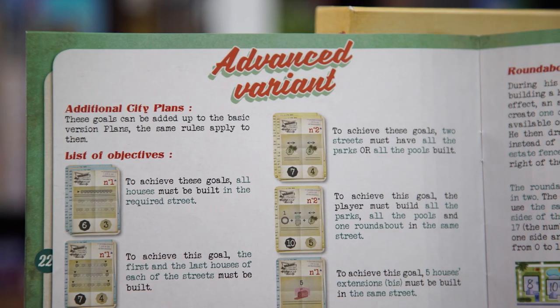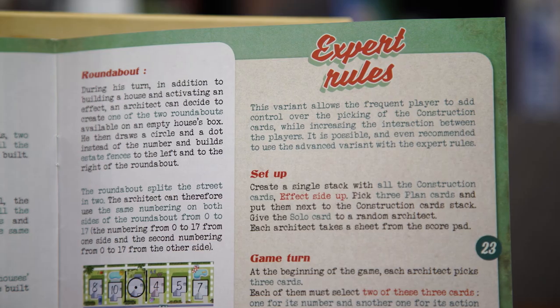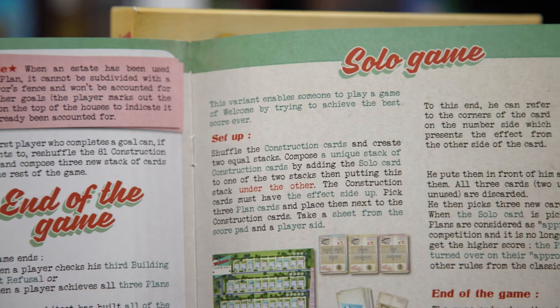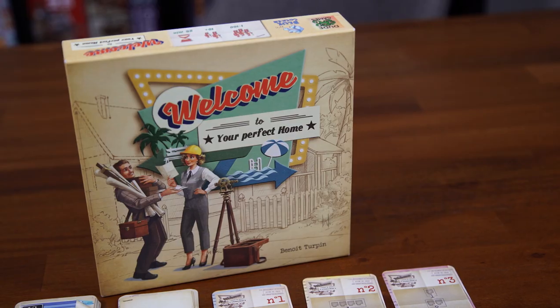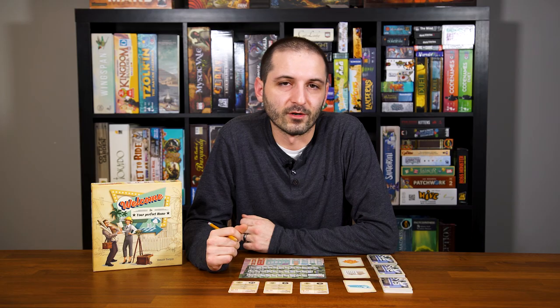As I mentioned, the back of the rulebook has an advanced variant with more complex city plans. You can incorporate the roundabouts, and there are also expert rules, as well as rules for a solo mode if you're interested in playing the game solo and trying to beat your high score. And that's how you play Welcome To. Make sure you keep an eye out for our upcoming video review and written review. Check us out at allyoucanboard.com for any other content. Thanks again for watching.